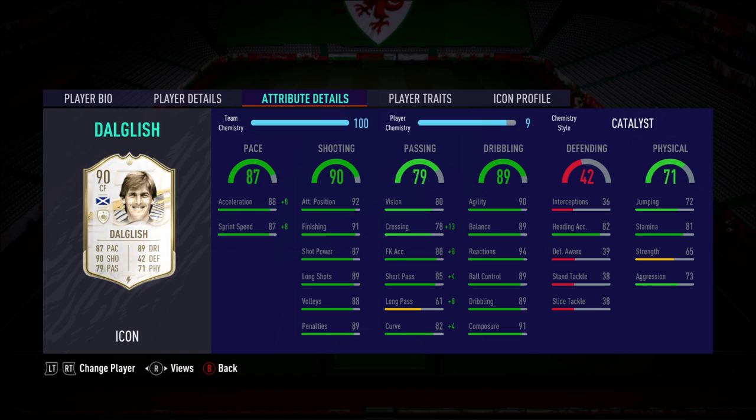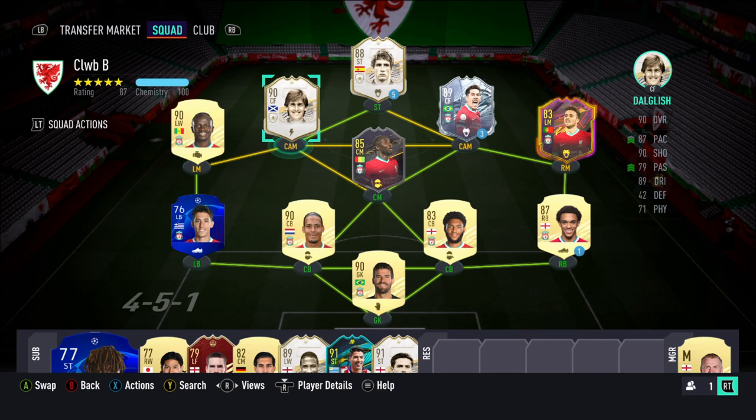You get 80 vision — 5 more than the Prime, actually. It's weird how EA work things out. The Prime version of this card is actually worse in composure, long passing, crossing, vision, and a few other defensive stats — interceptions mainly and aggression. And then it's only like 1 or 2 points better in other places. It doesn't really make an awful lot of sense.